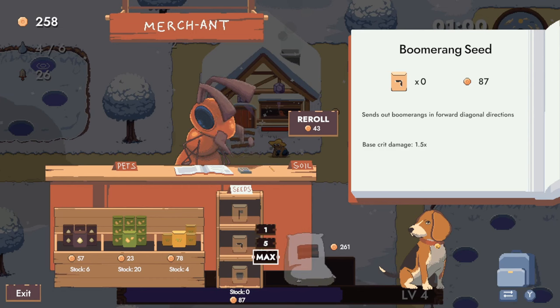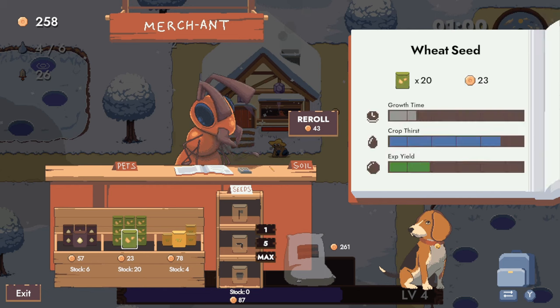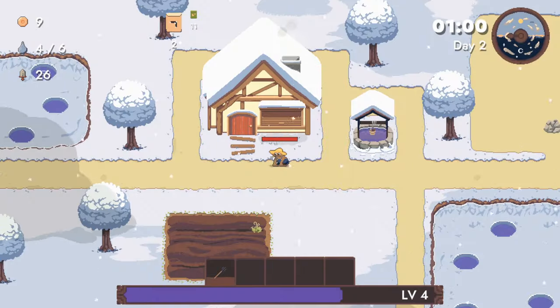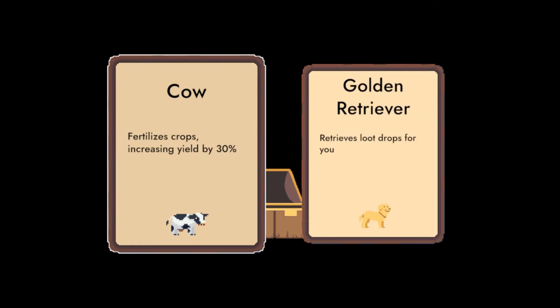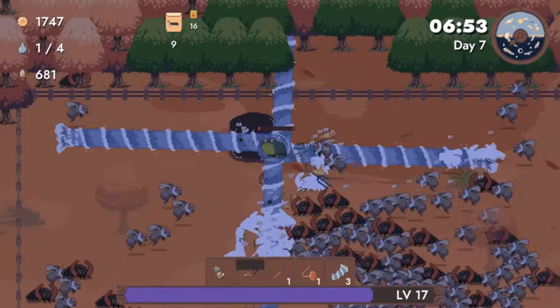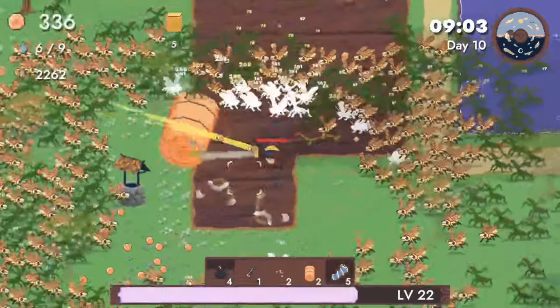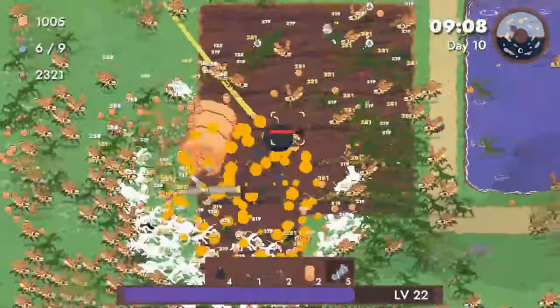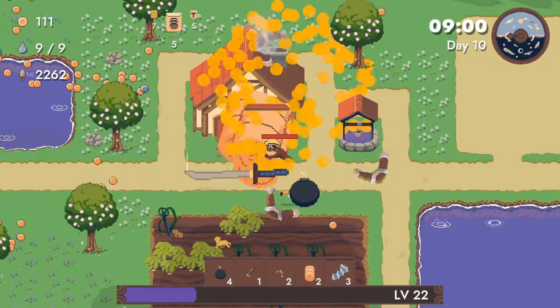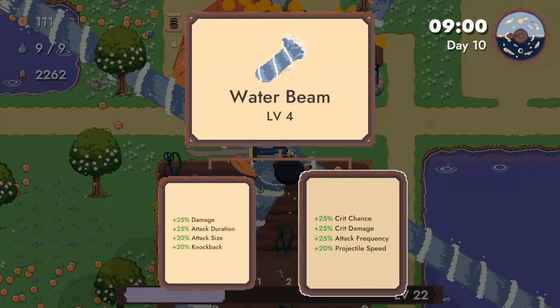As well as weapon seeds, there's seed seeds — plant seeds. You can also buy pets who can plant seeds for you, water plants, and even help you in combat — not that you'll need it. From lawnmower blades to giant water spouts, you're the most capable amphibian to ever grace a video game. I'm looking at you, Frogger.